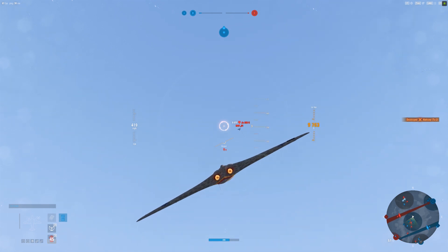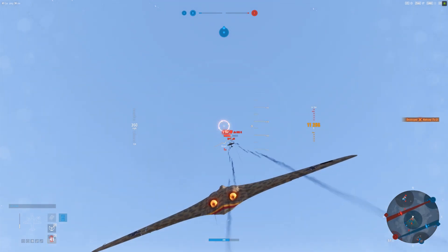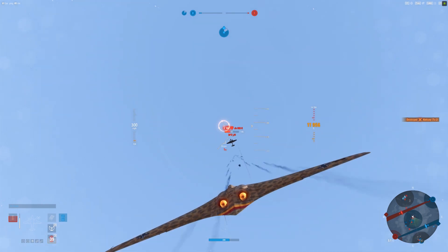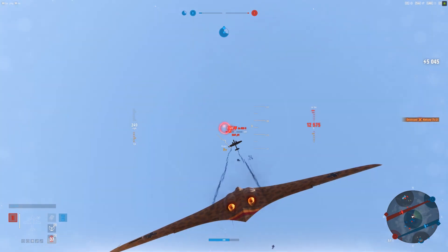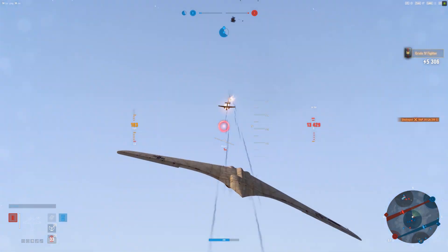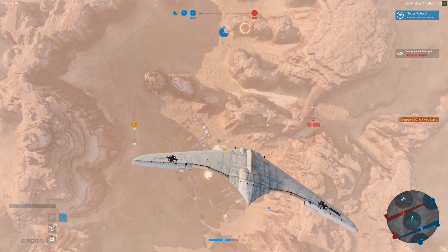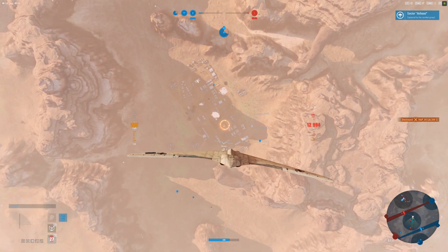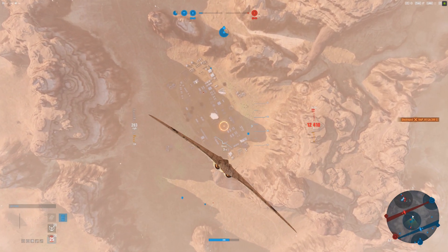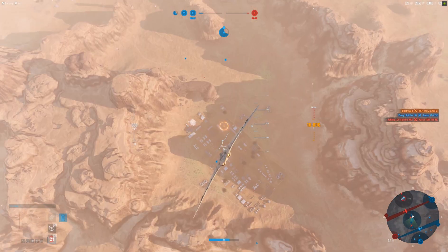I've got a human JU-288C — that's the tier eight German bomber. He's up way too high; he can't possibly be effective up here. I'm assuming he's up this high because he thinks he's able to stay away from me being that high up, but clearly he's not correct. I'm speculating though — who knows, maybe he just flies that high.